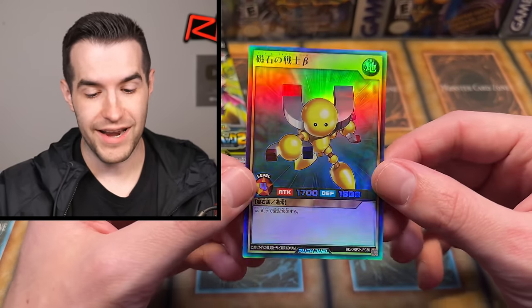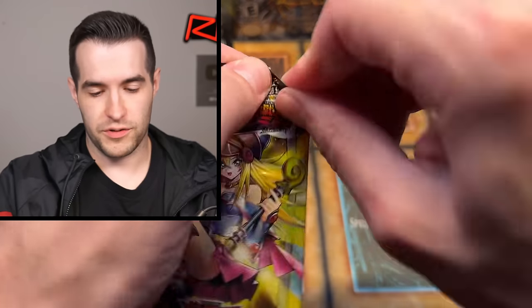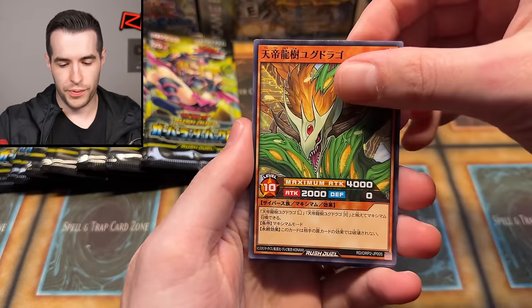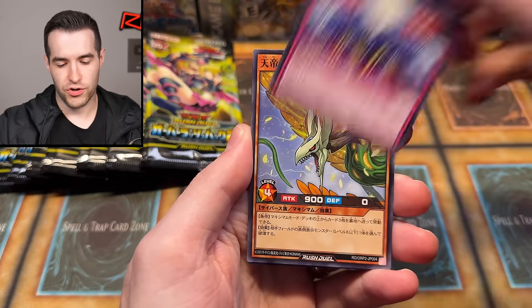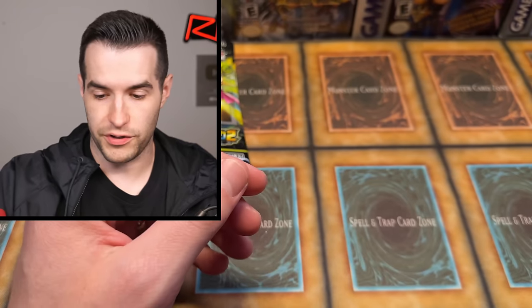Ooh, there he is — Beta! He's got a little bigger head in this one. He's like, 'Hey, I'm a Magnet Warrior.' I got distracted by Beta the Magnet Warrior. We got superior. Oh yeah, streaming on Twitch — go follow me on Twitch. Gamma! The real one, not the retrain. We have all of them except maybe Alpha, but I think I did get Alpha earlier. If you want to check out Poker Rocks, we're almost at 6,500 subs.